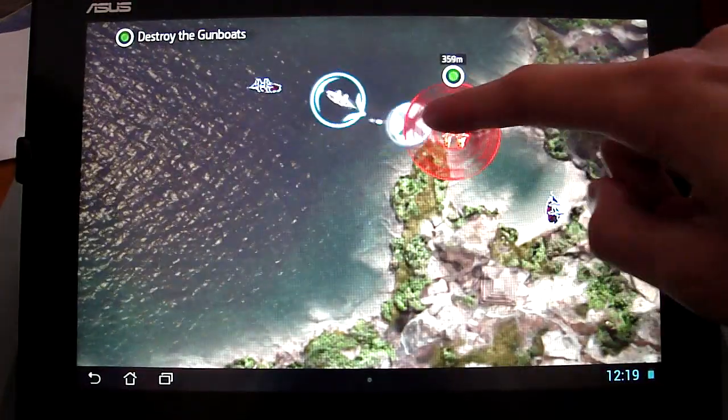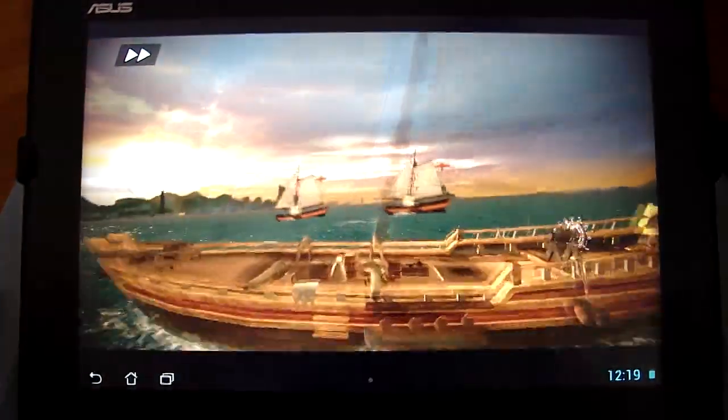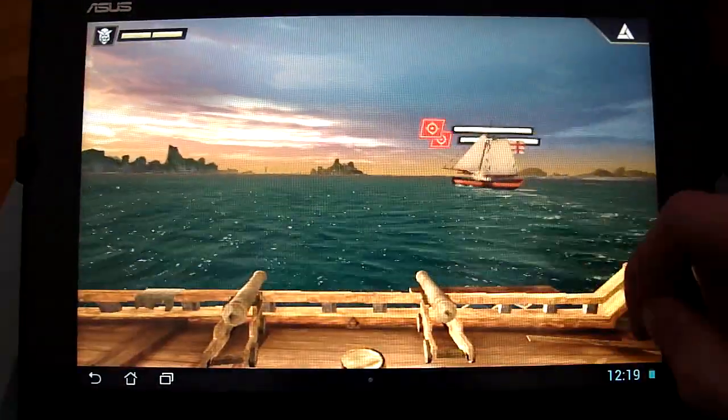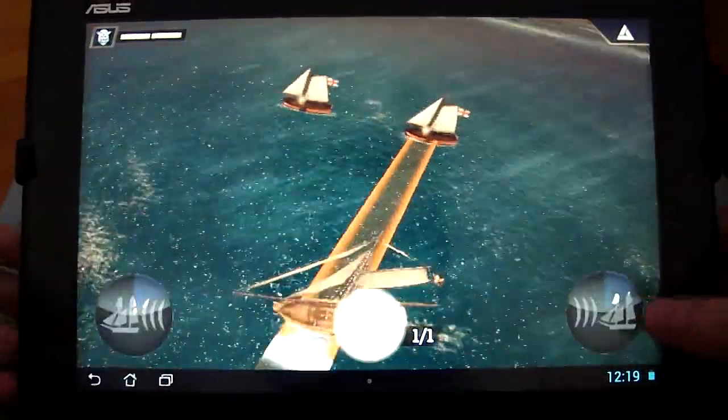Destroy the gun bolts — now we're going into combat. So I'm going to show you what the combat looks like. It's fairly simple. We got two enemies over there, and here you can see they're attacking me. You've got the buttons to dodge left and right.